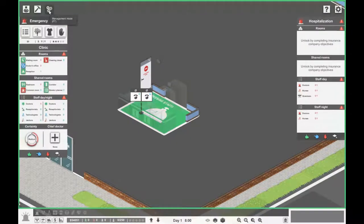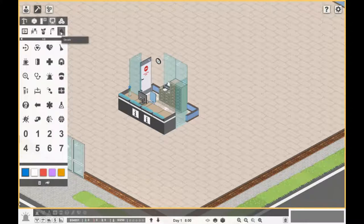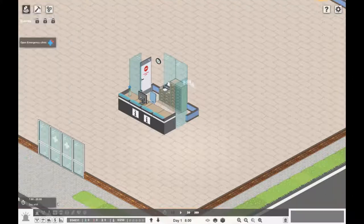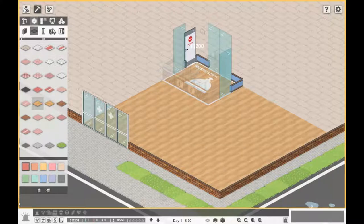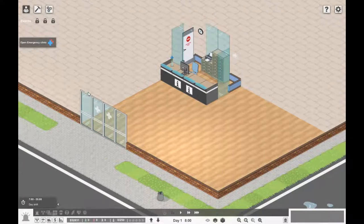If you go to building mode and select decals, there are some really nice options. We'll get the reception bell decal and make it white so patients know exactly where our reception is. Floor-wise, for now let's just go with a wooden floor — something simple. That's our reception area done.